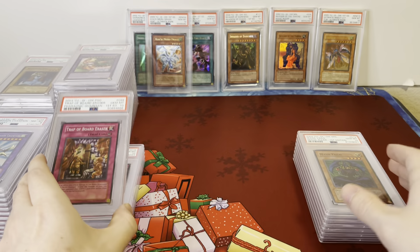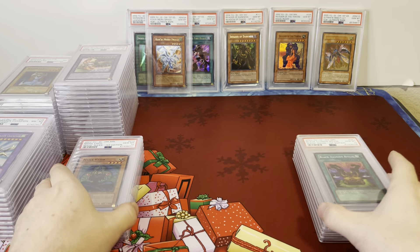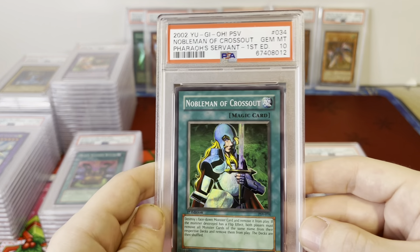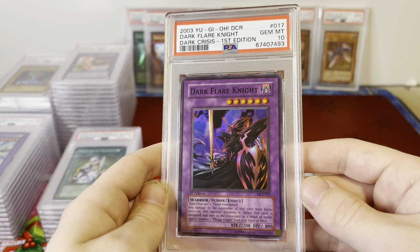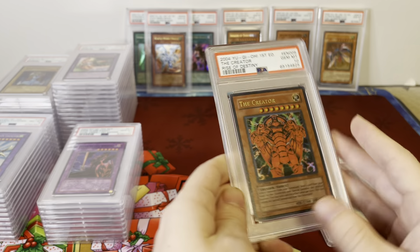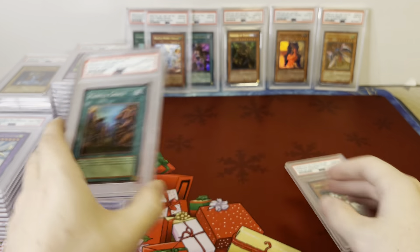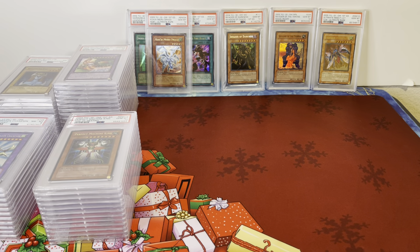Trap of Board Eraser PSA 10 — that's Pharaonic Guardian. Vilo Magic Ruler PSA 10. Black Illusion Ritual, Magic Ruler PSA 10, First Edition. Nobleman of Crossout — I think I last sold one of these for over $300, really nice card. Dark Flare Knight, Dark Crisis First Edition, PSA 10 — awesome fusion card. The Creator PSA 10 from Rise of Destiny, Ultra Rare cover card. Painful Choice, another Magic Ruler PSA 10. And Perfect Machine King, Rise of Destiny PSA 10 — two of the best Ultra Rares from Rise of Destiny, Gem Mints.